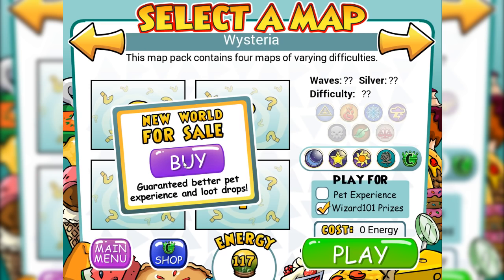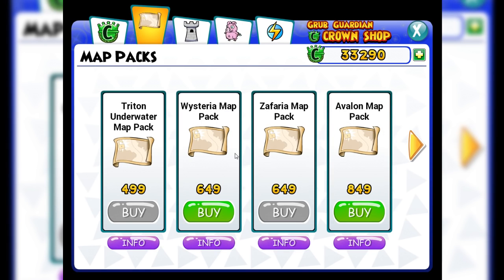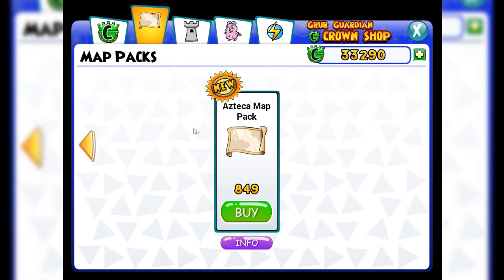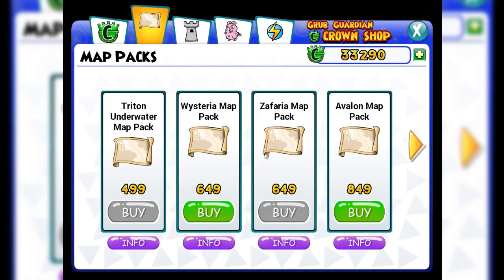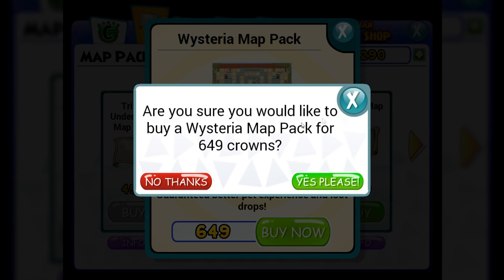Today is going to be Wisteria. We're going to buy that because you can buy these map packs with crowns. Wisteria is $6.49, and then both Avalon and Azteca are $8.49 — a little more expensive for those ones, but we'll buy those later. Next up after that is Avalon and then Azteca, so potentially three more Grub Guardian videos.